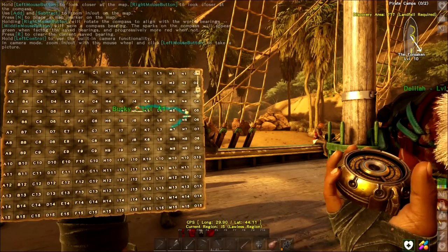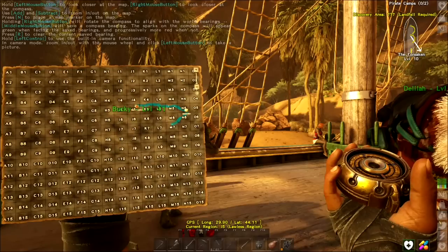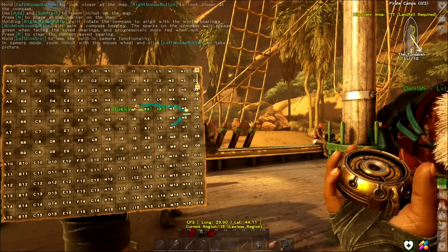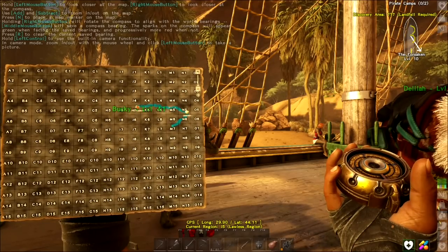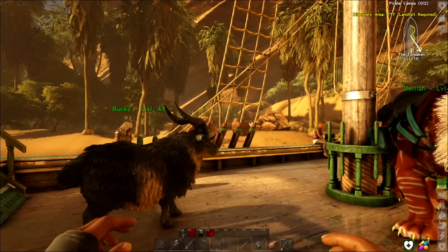If we zoom the map back like so... this is going to fan out. If we were to go over to like F5, F4, E4, E5, somewhere over in there, we would wind up being in an area that's going to be a lot more temperate — a little bit better for us at the beginning here. Let's go to our map real quick.